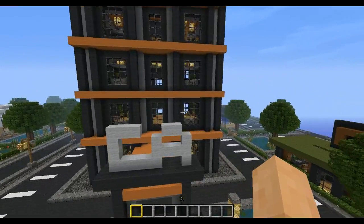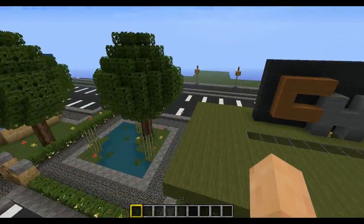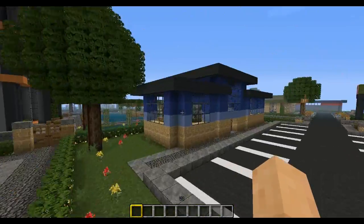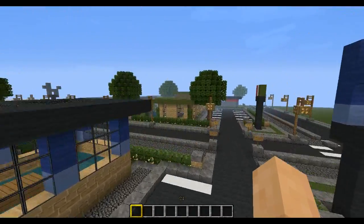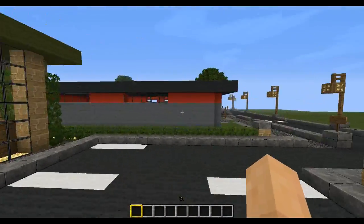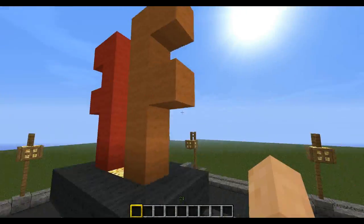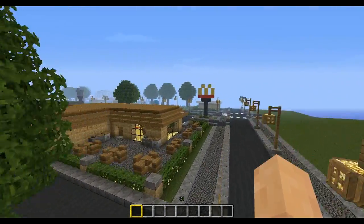This is a hotel I made — this is one of my favorite parts. And then we have a coffee house right here, a boat store right here, and then over here we have an Italian restaurant. Then this is a gas station I made — FF for fast fuel. And then McDonald's.